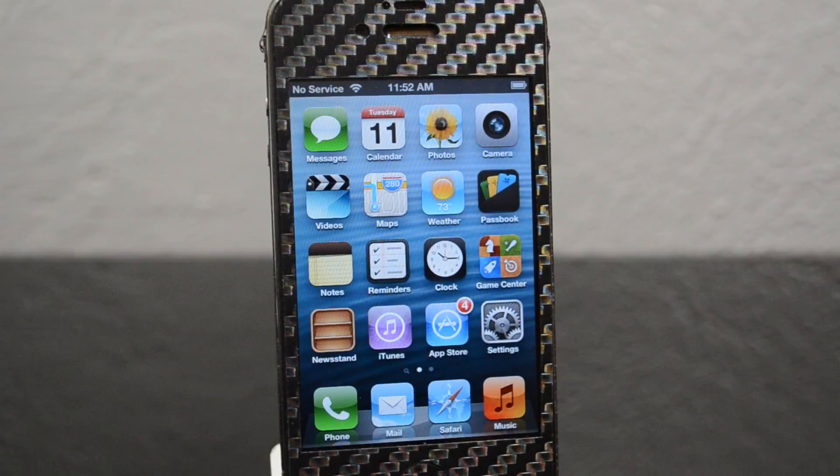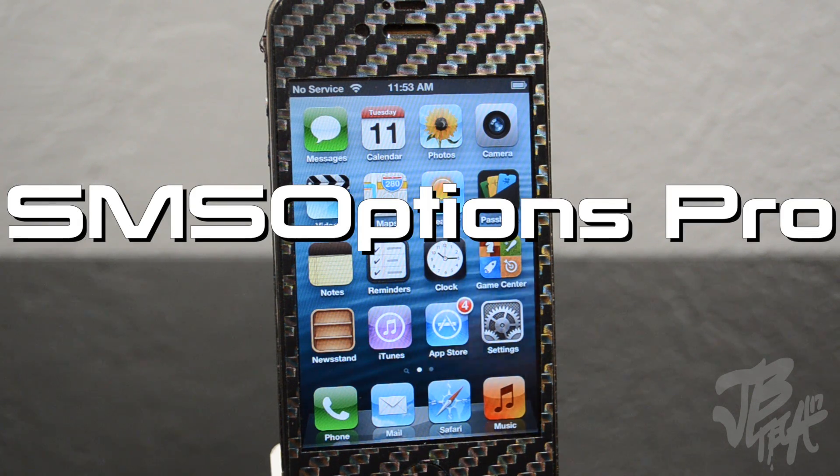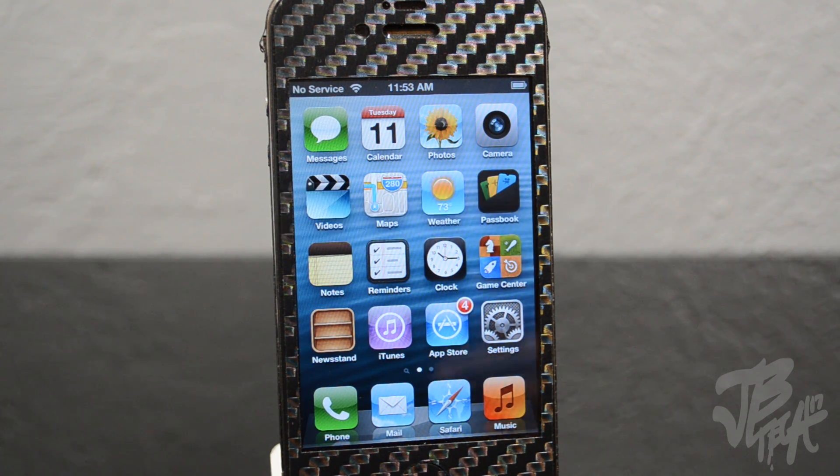What is going on guys, I'm back with another Cydia tweak. Today's tweak is called SMS Options Pro and it's from the developer Imocles. You can find it in the MaxiCydia repo and it's available for 99 cents. This tweak is pretty cool and it has to do with your Messages app.